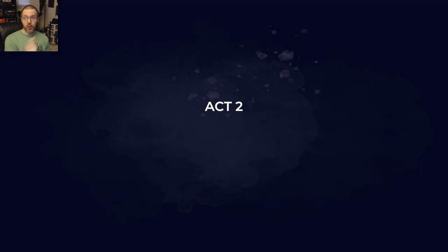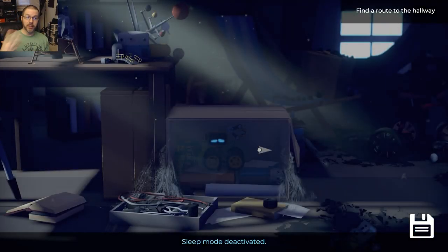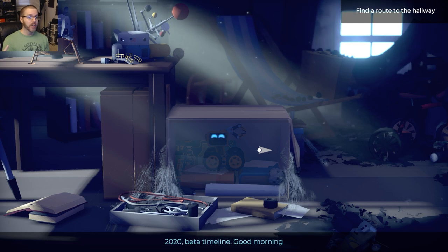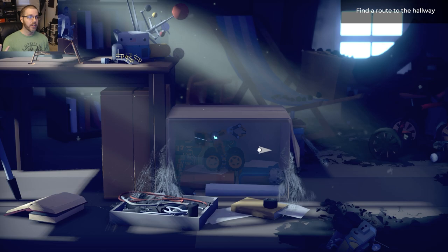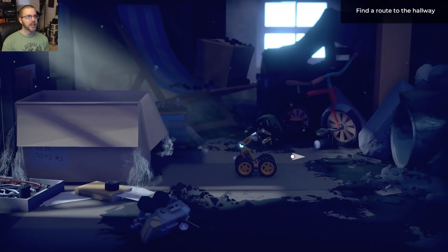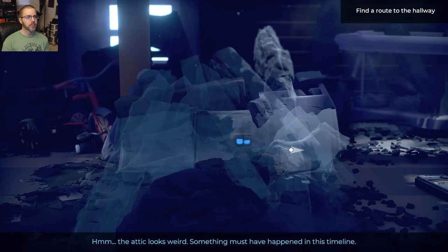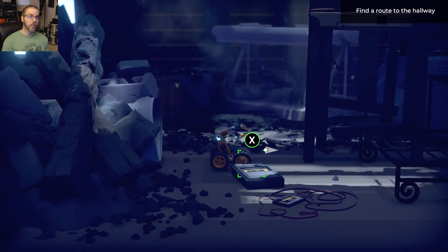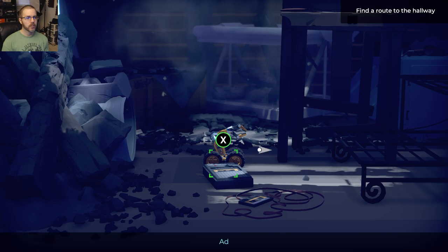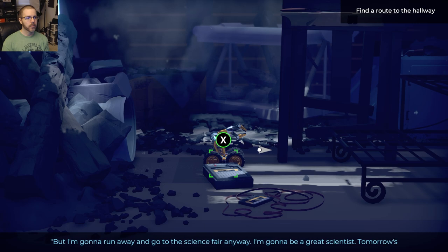It was just sad - better to be sad than to be in a wheelchair, all I'm saying. Act number two - play a little bit more here and then call it for the video, because you've seen what this game is and what it does. Oh no - 2020 beta timeline, good morning. That's not good, we're in the far-flung future - definitely not where we want to be. The attic looks weird. Let's find out with an audio log: 'Why doesn't Dad trust me? Science is dangerous. I'm gonna run away and go to the science fair anyway.'